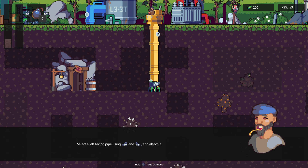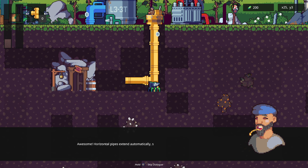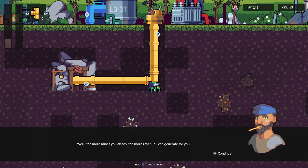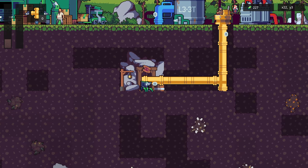Select the left-facing pipe using LT and RT and attach it to the main pipe using X. I can't do anything else while in this mode. Horizontal pipes extend automatically. You've attached your first mine — you can leave the rest to me. Money is already flowing into your account. The more mines you attach, the more revenue generated. If you upgrade the pump you'll extract resources at a higher pace from all mines attached.